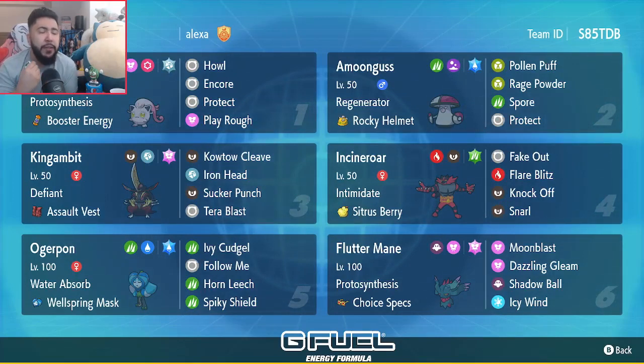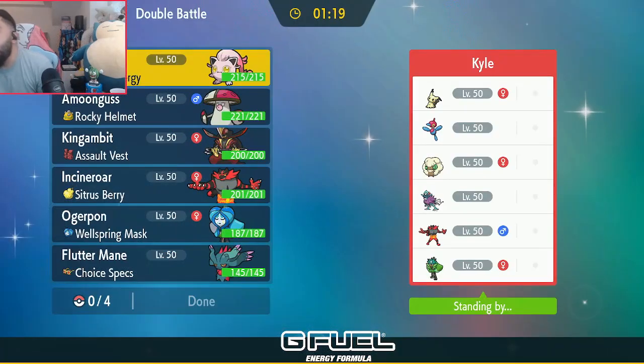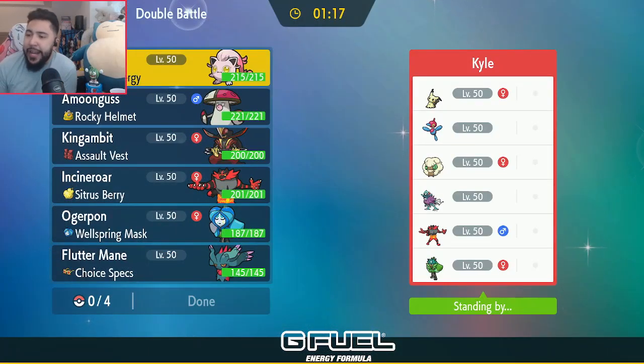Thank you guys so much for clicking on this video and for watching. Enjoy the games. Alrighty, here we go. We have a pretty interesting opponent team here — it's definitely a Tailwind team with Sun, but it also has Defiance and a little Trick Room mode, which is pretty good.